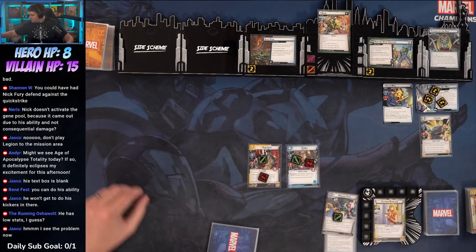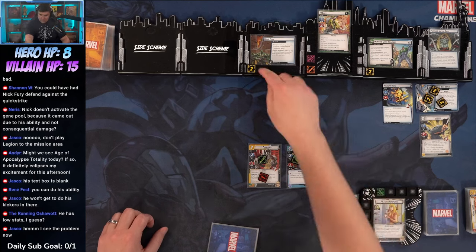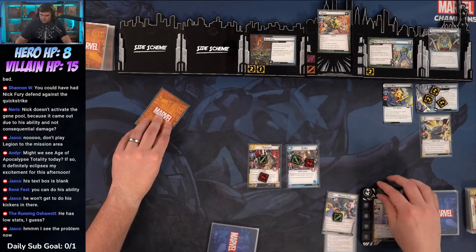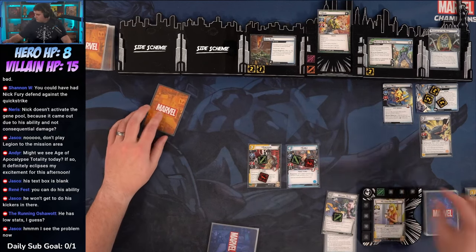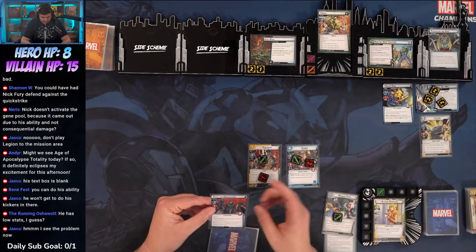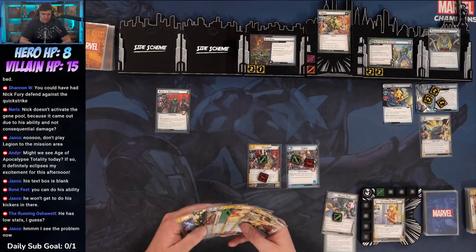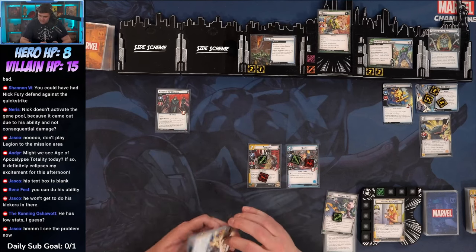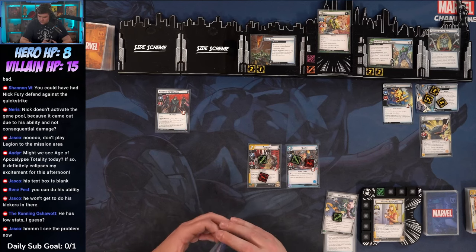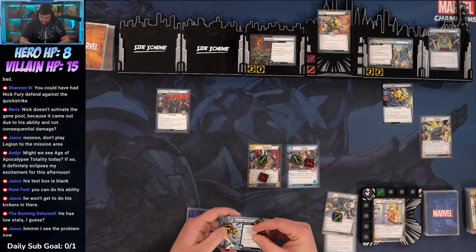Unus is going to scheme for two — you are stunned if you're already stunned, or take two damage. We need one threat here. Encounter card: Agent of Apocalypse Guard — add Agent of Apocalypse to the mission area or it activates against you. We've had two Age of Apocalypse cards come up already.